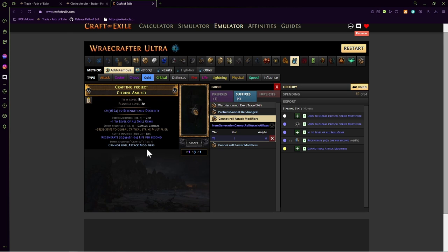The way this works is it's going to remove one random modifier to give you that cold modifier, so we're hoping we don't remove plus-one to all skill gems — that'd be bad. The good news is we have a 66% chance of winning the roll and not removing it. Let's see what happens — okay, we succeeded. We're plus-one, plus-one multi. It's looking good.